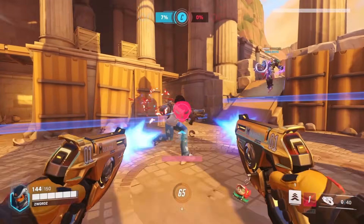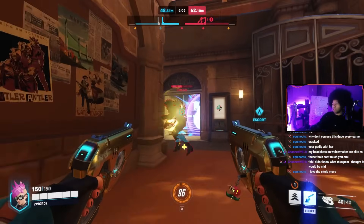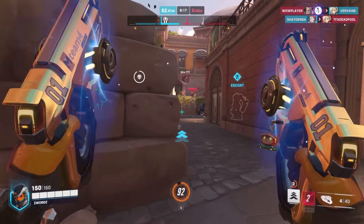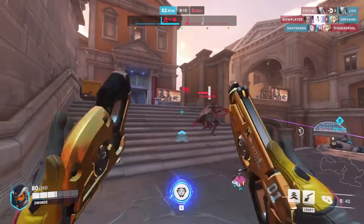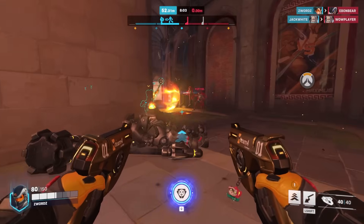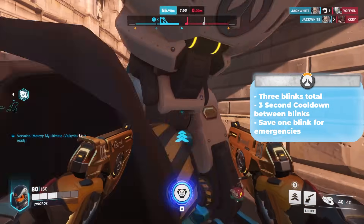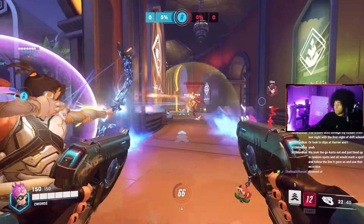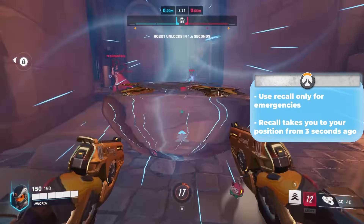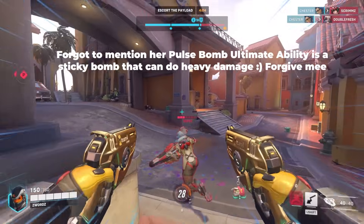Tracer is the fastest DPS hero in the game — a time-traveling flanker with ridiculous speed and flanking ability. Her only form of damage output is her Pulse Pistols, which fire rapidly unleashing heavy damage up close, but it falls off the further away enemies are. Her core ability is her Blink, which teleports her horizontally in whatever direction she's moving. She can have up to three blinks with a three-second cooldown before a charge is added. Try not to use them all since Tracer only has 150 HP — save her last blink for emergencies. Her Recall ability returns her to her position three seconds ago with whatever health she had at that time. As Tracer, try to focus on flanking vulnerable characters, doing heavy damage, and backing out. She's also pretty good at finishing off low HP or damaged enemies.